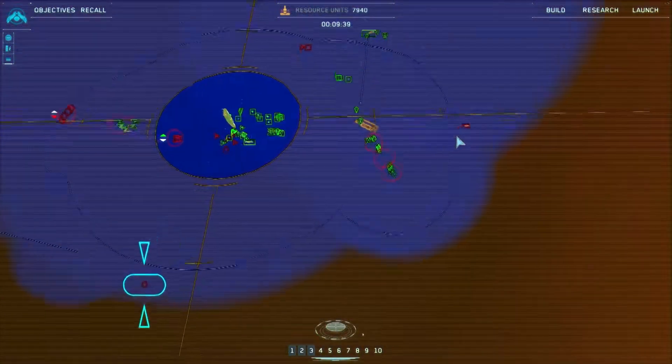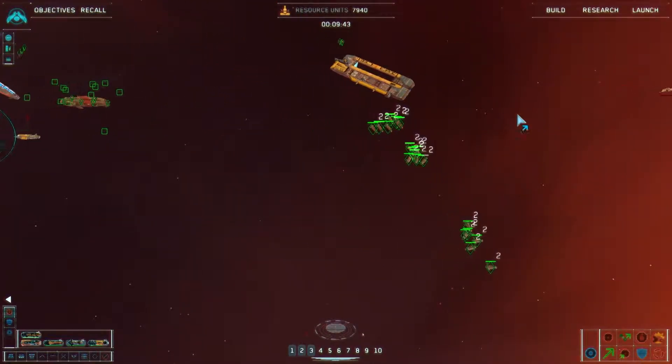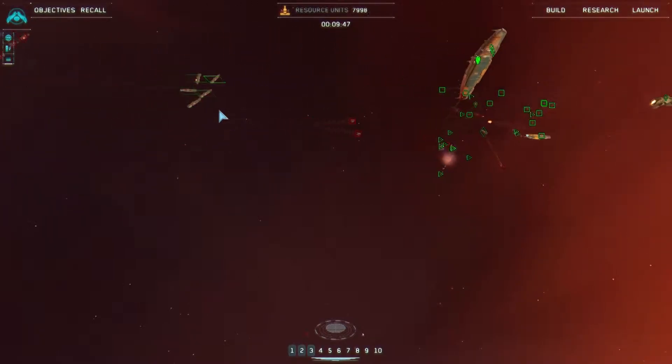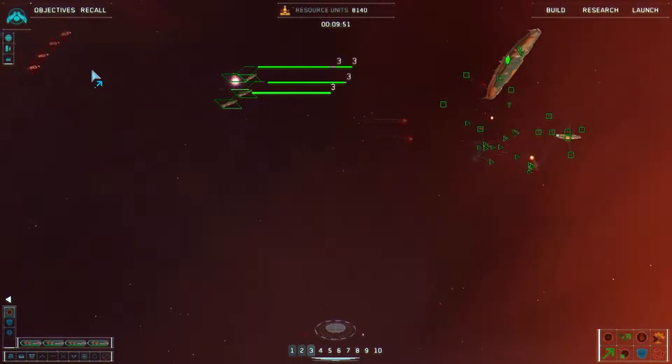What was coming out of the hyperspace gate? What is that? Coming under heavy fire - destroyer, no! Stabilizers offline. Capital ship locked in. We lost that one.